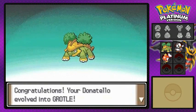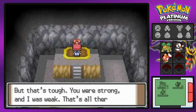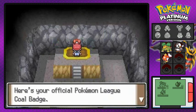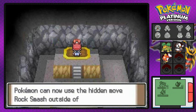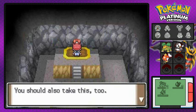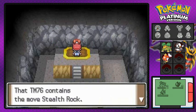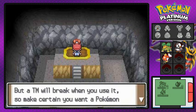Turtwig evolves into Grotle — they grow up so quickly! Roark acknowledges the loss and awards us the Coal Badge — our very first badge in this walkthrough, after a whole month, my bad guys! By getting the Coal Badge you also receive TM76, which is Stealth Rock, and it enables you to use Rock Smash outside of battle.